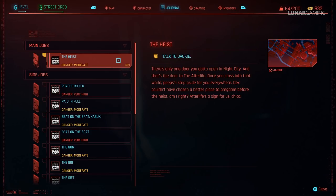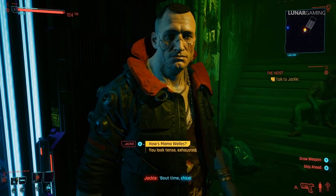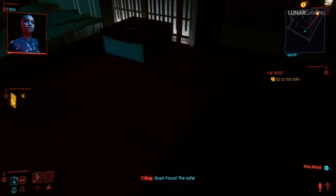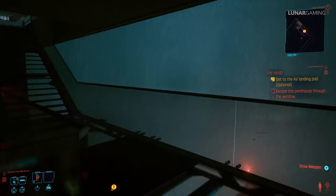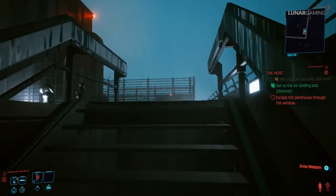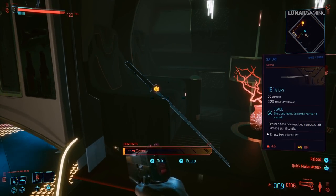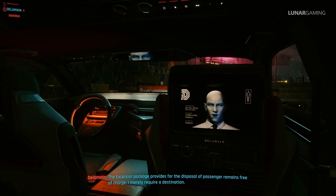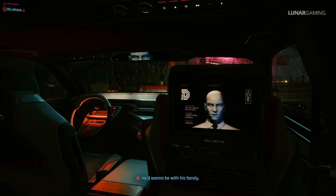After that, continue and finish the mission, then go on to finish mission 9 The Information and start mission 10 The Heist — there are four uniques linked to this quest. Start the mission and you don't actually have to do anything until you reach Yorinobu's apartment. Next to his bed you will find the unique Kongou pistol. After the sequence in the apartment, before you escape via the balcony, head up the stairs to the landing pad to find the unique Katana Satori. When asked what to do with Jackie's body, make sure to send it back to his family, as this will unlock two missions later on.